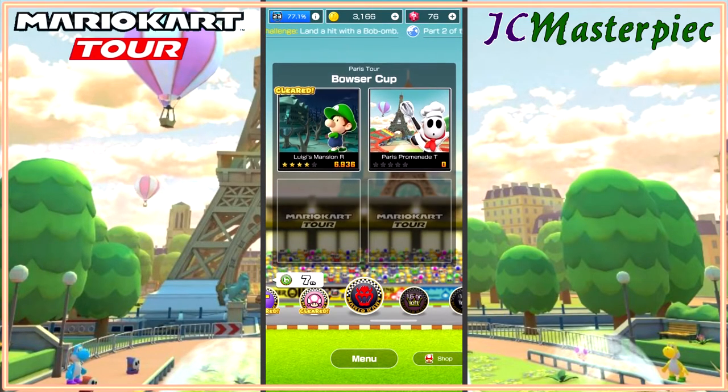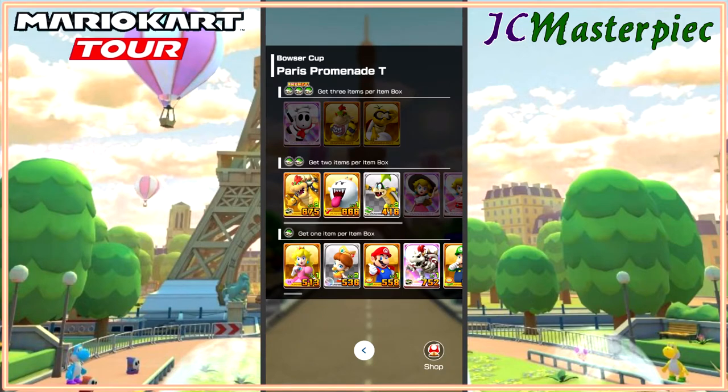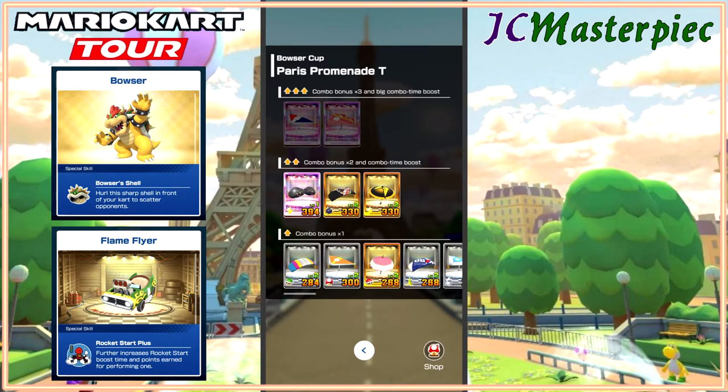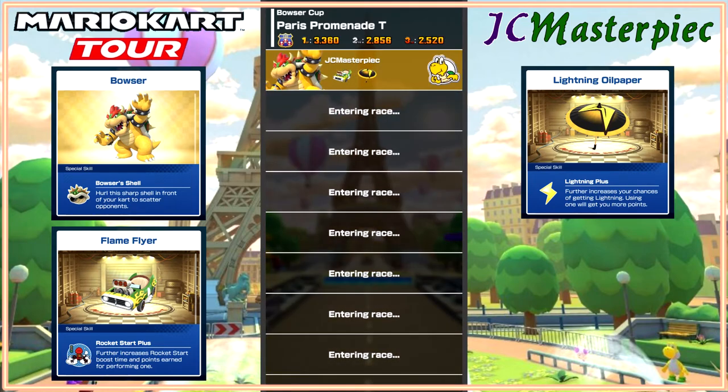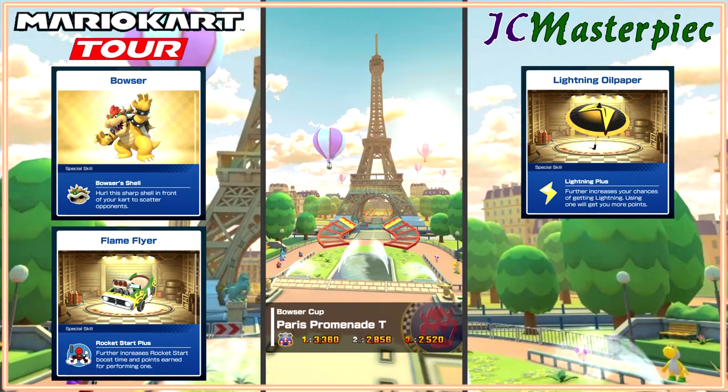Moving on to Parish Promenade T for Tall. We'll go with Bowser, the Flame Flyer that we like, and the Lightning oil paper — I always want to call it the Parasol, but it's the Lightning oil paper.